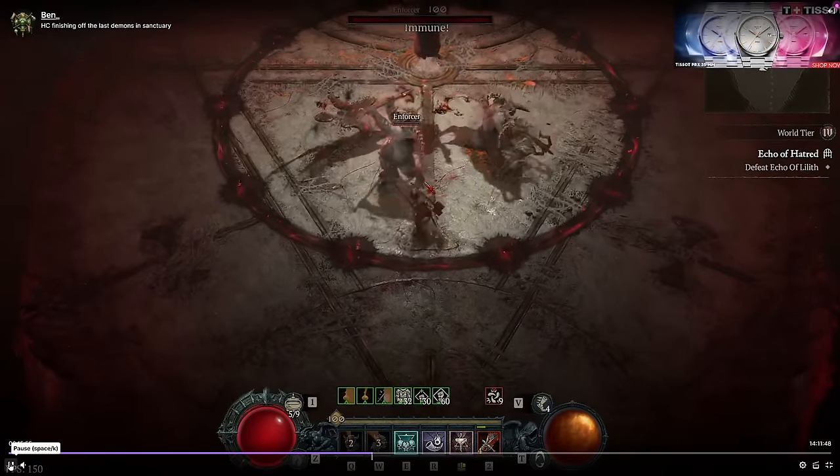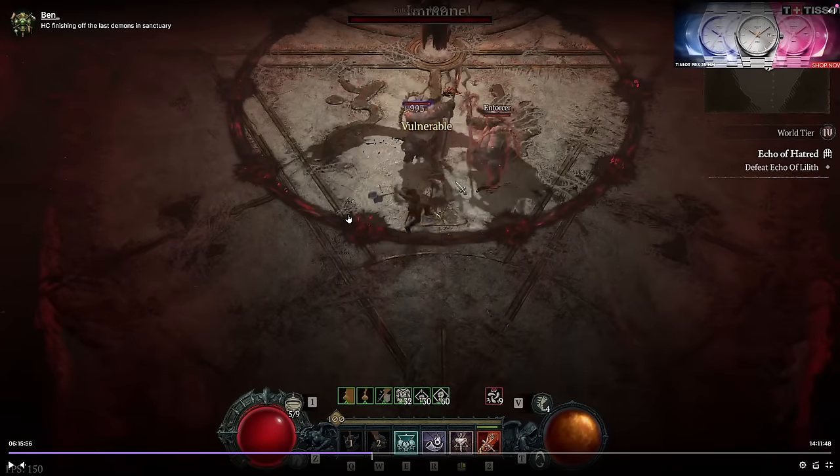Phase one intermission — she's going to be spamming waves non-stop the entire time with these adds up. What the adds do is they punch you for small damage, and they have a hook ability where they'll pull you to them. Try not to get pulled through waves. It's pretty rare that it can happen, but something to look out for — it's happened to me once in all my pulls.